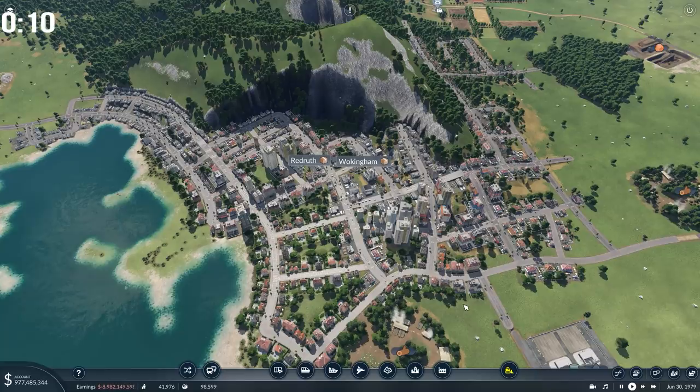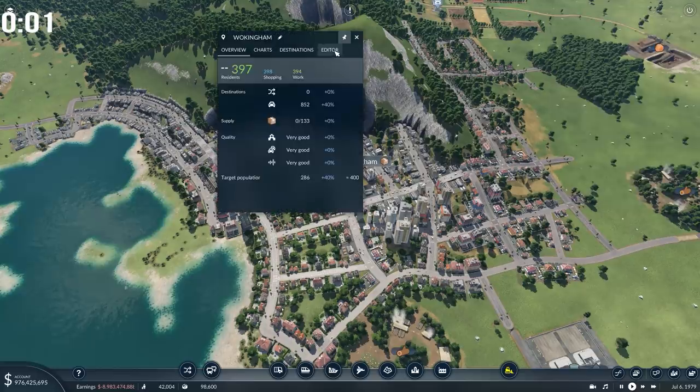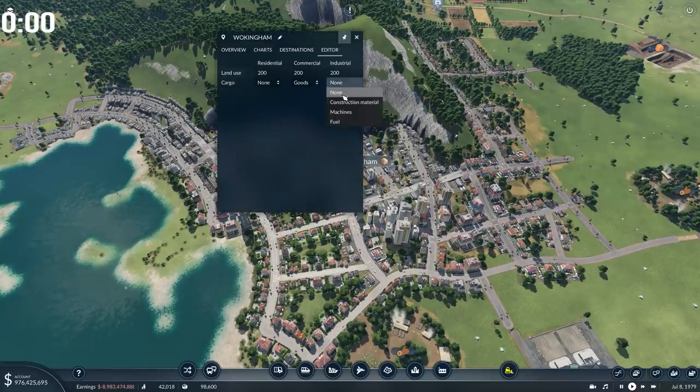The same is true of towns. When I placed Redruth and Wokingham I omitted to set what type of industrial good they'd like — we can fix that now. Click on the town name, then head into the editor, and then you can change the thing that they're desiring.